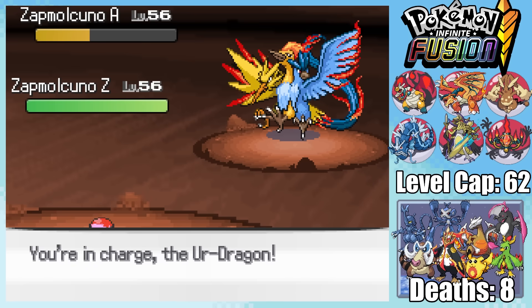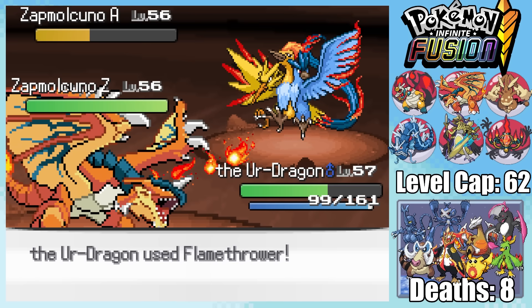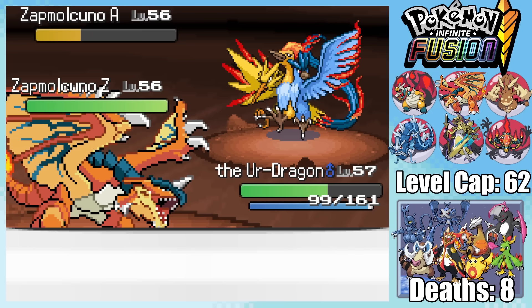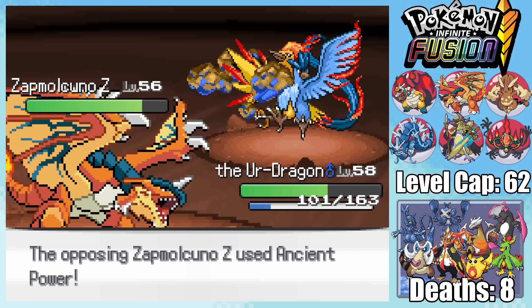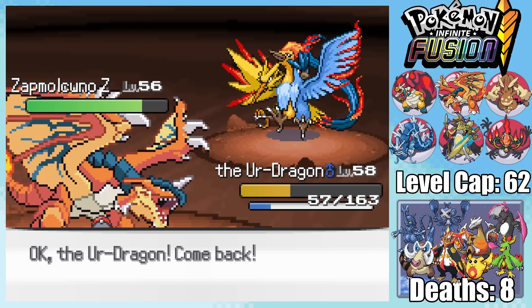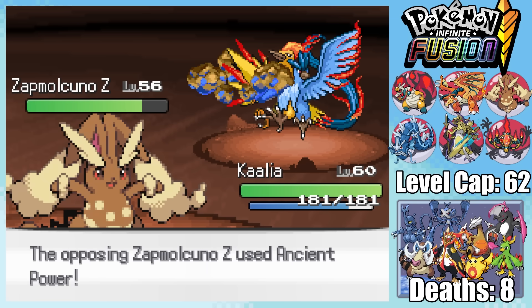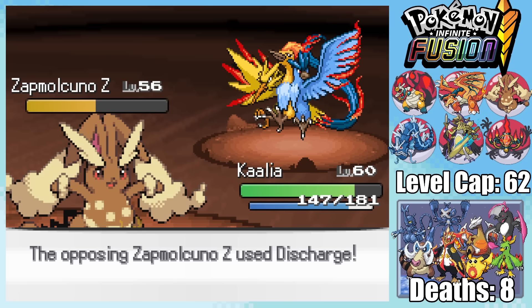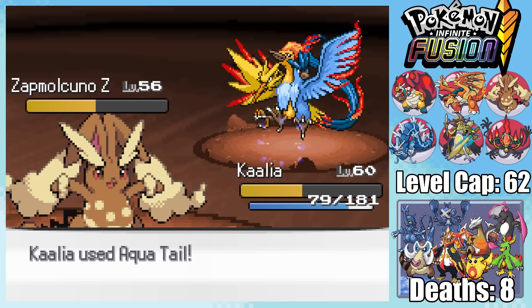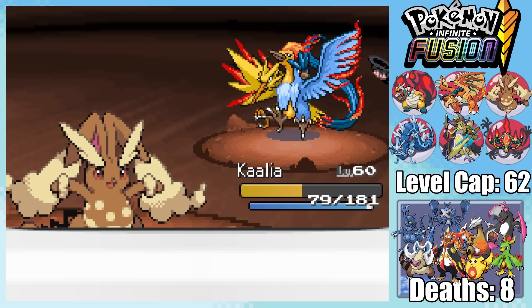At least this lets us switch in Charking for free, and while Articuno is still faster and Ancient Power deals a fair amount of damage with a critical hit, a Fire-gem-boosted Flamethrower is enough to take out its remaining health. Flamethrower then does pitiful damage to Zapdos, so I'm forced to swap out, sending in Kalia. Unfazed by Zapdos' Ancient Power, she fires back with an Aqua Tail, getting Zapdos into the yellow. With a swift second Aqua Tail, she takes out Zapdos, winning us the fight.